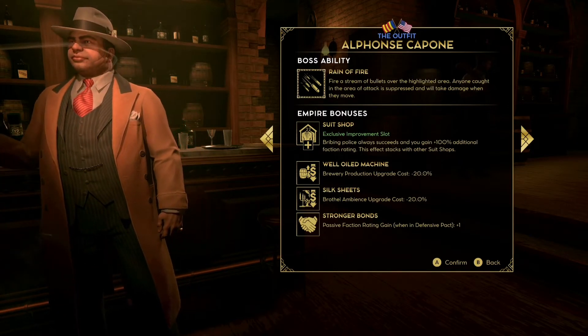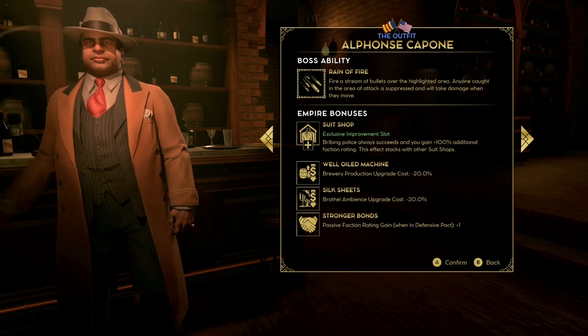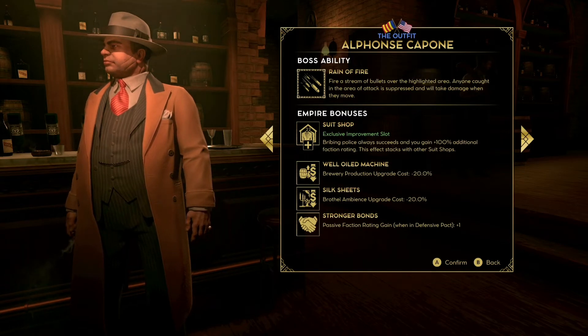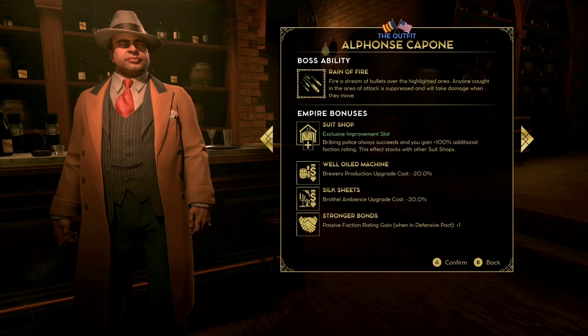The first passive I want to talk about is Well-Oiled Machine — your brewery production upgrade cost is minus 20%. This is really useful. Upgrading your breweries, especially the production, is probably one of the first things you'll be doing right from the start of the game. So this is going to save you a lot of money over the course of your playthrough. That's definitely a plus.